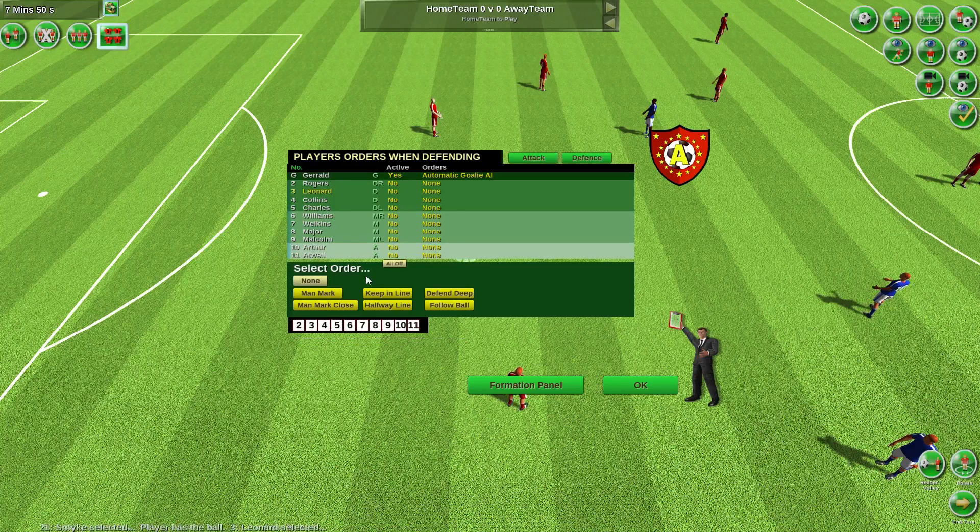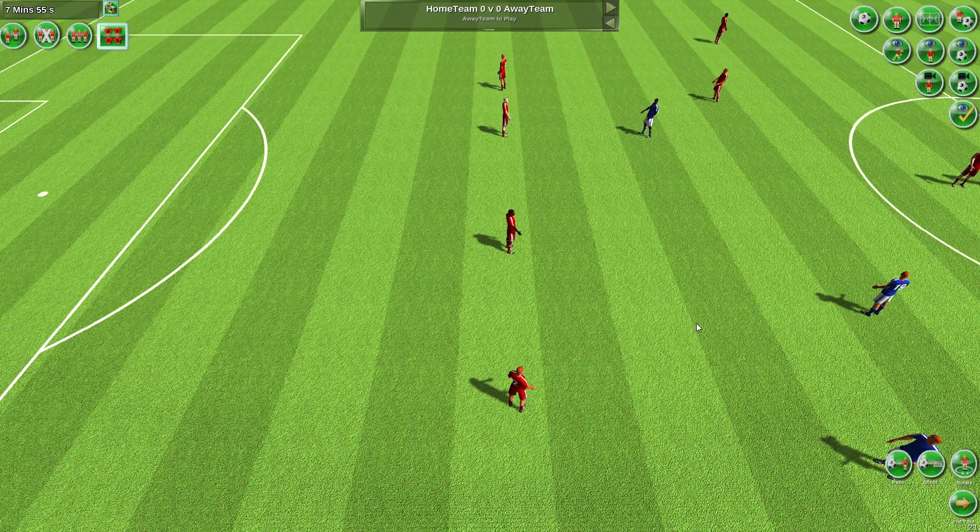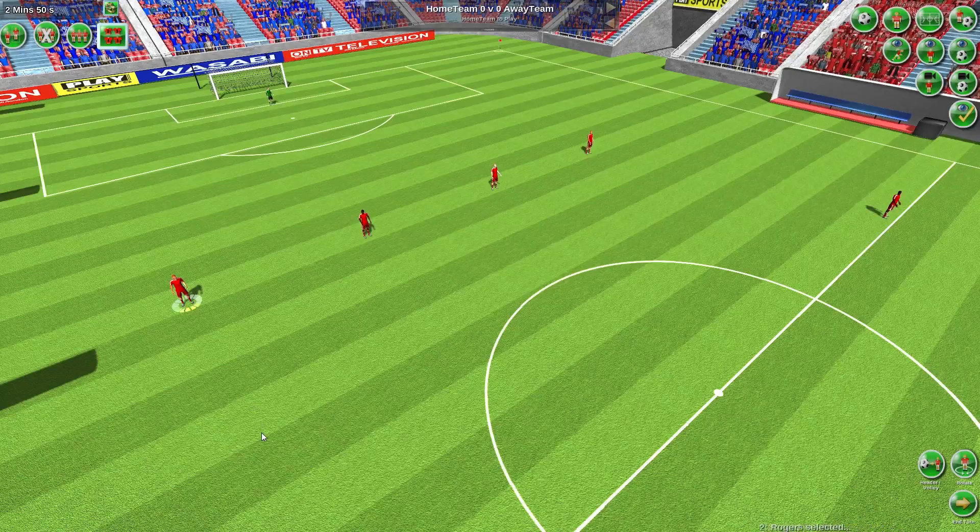Keep in line. I use this to keep my defenders in line so there's less chance of a defender straggling behind the others and ruining my offside trap. In this example I have a back four and I've decided that all the defenders should keep in line with Rodgers. So whenever I move Rodgers the other three will follow the next turn.